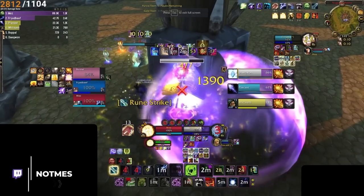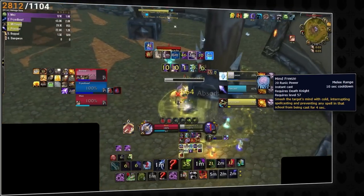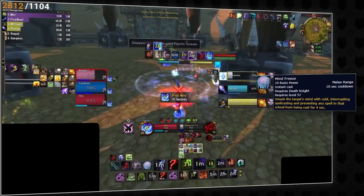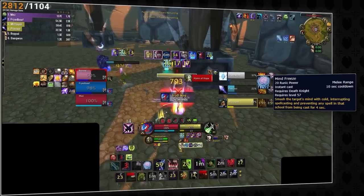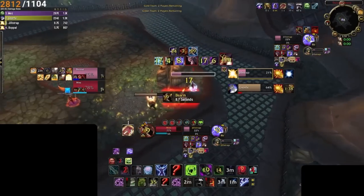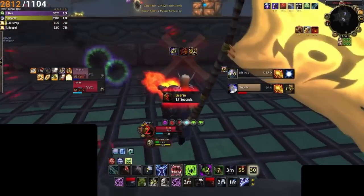The last consistent lockdown in the DK toolkit is their interrupt, Mind Freeze. The important thing is how it chains with both Strangulate and Gnaw. If the kill target is a healer or caster DPS, Mind Freeze could be used as a combo starter, chaining the interrupt lockout into a Strangulate and Gnaw. Alternatively, it may be available after the stun-silence combo ends. Mind Freeze might also be used on off-targets to prevent peels or lock out healers, so you should always be mindful of their semi-ranged interrupt.